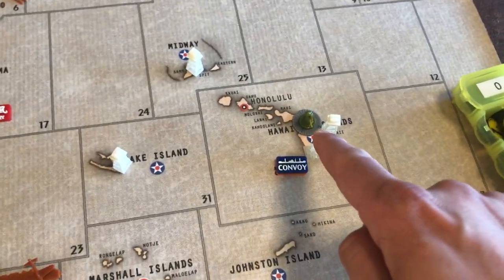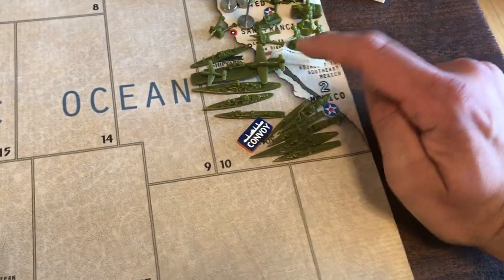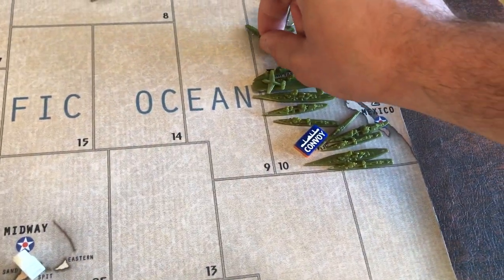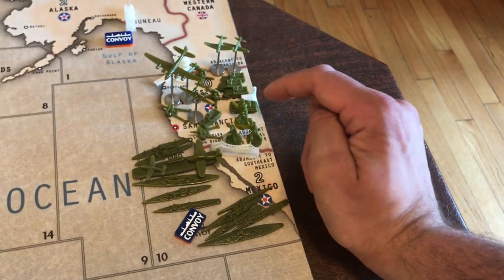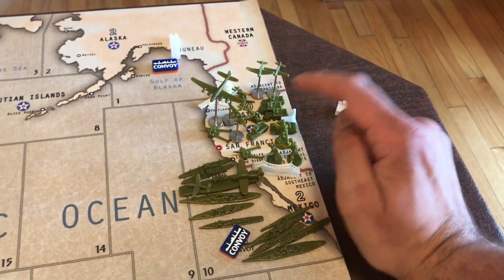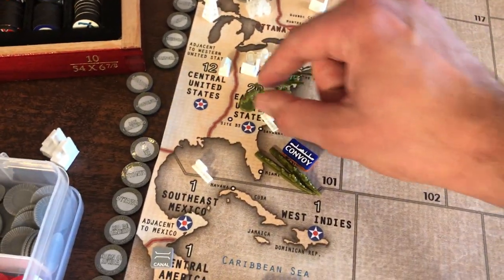Quick disposition for U.S.: two infantry on Hawaiian Islands, the fighter in Guam, two infantry in Philippines, a sub and destroyer in C-Zone 37, a stock carrier with a fighter and tactical. In C-Zone 10: a sub, two transports, two battleships, two cruisers, one submarine, three destroyers, fighter and tactical on the carrier. Three fighters on West U.S., three infantry, four mechanized infantry, one tank, three infantry, two AAA, two artillery, strategic bomber, three fighters. In Eastern U.S.: two destroyers, one cruiser, one transport in C-Zone 101, and two AAA, infantry, and artillery in East U.S.